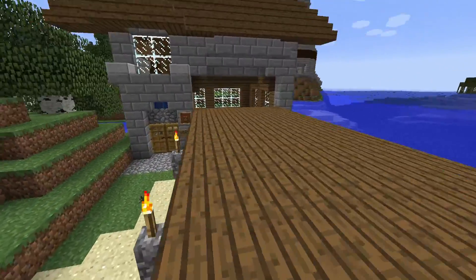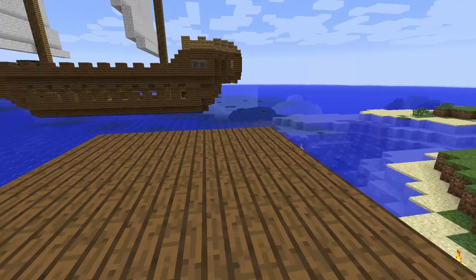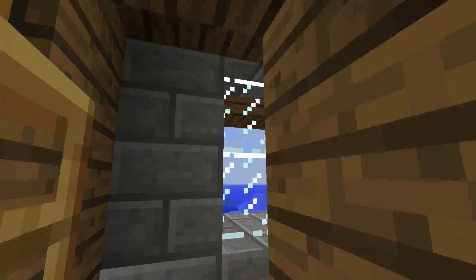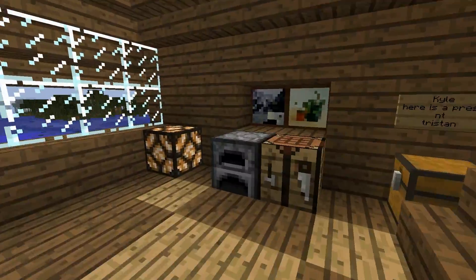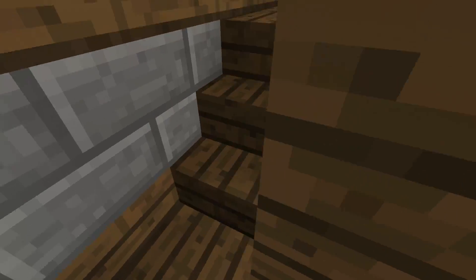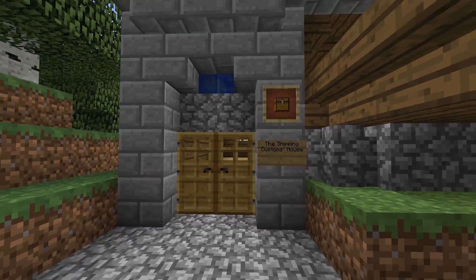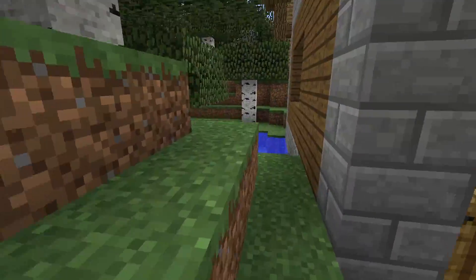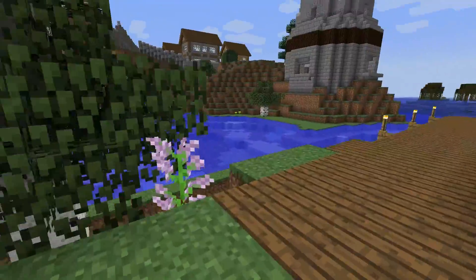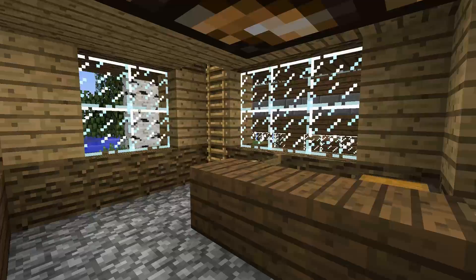I'm kind of proud of this house. This is a concept I was working on called a customs house — the ships would pull up to the dock, offload some things, and have to go through customs first. There's a little bit of an upstairs area, nothing too major. I've also built a fishing shack. There's the shipping customs house, and then behind that is Old Krabby's fishing shack. I thought that was kind of cool.